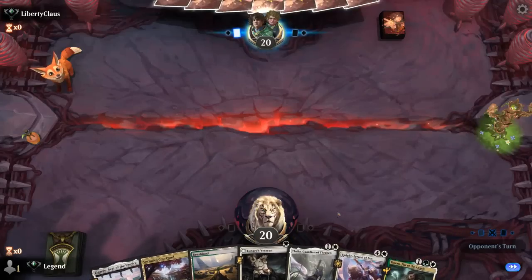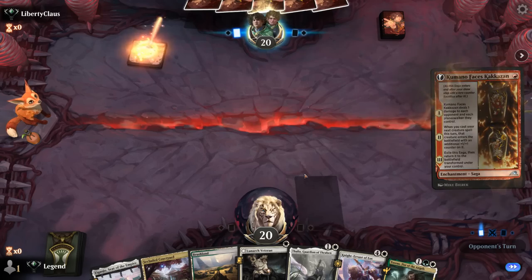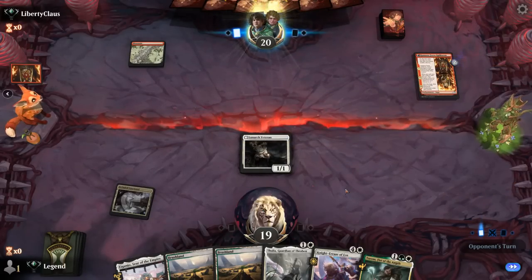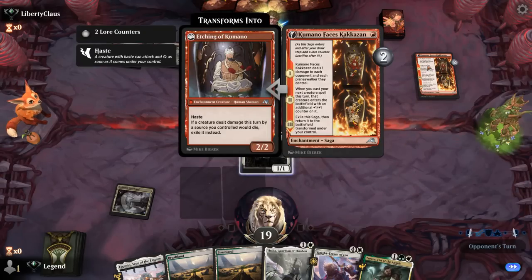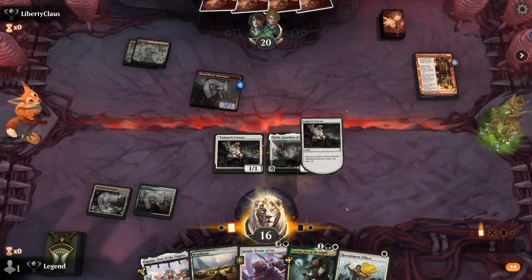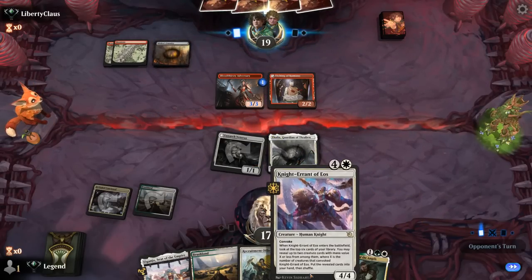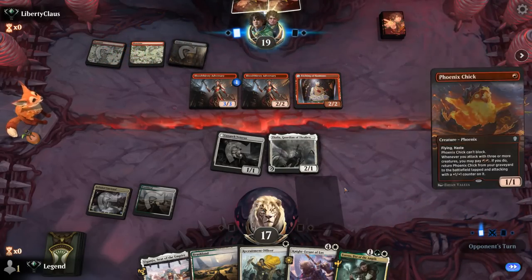We're on the draw against a red deck, and the hand looks quite nice — we can curve out Veteran into Thalia into Torrents and then Knight Errant tapping three creatures. The life gain from Veteran will come in handy. Opponent is on mono-red with Adversary hitting us for three. Thalia is a good blocker for Etching and will tax their burn spells.